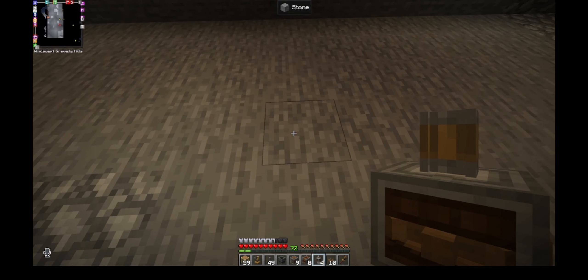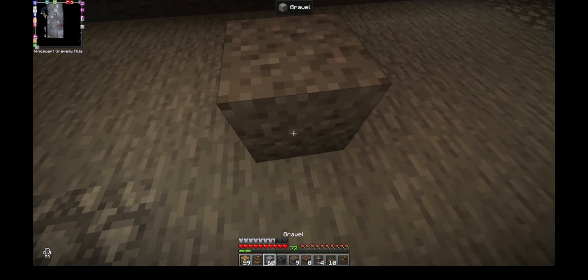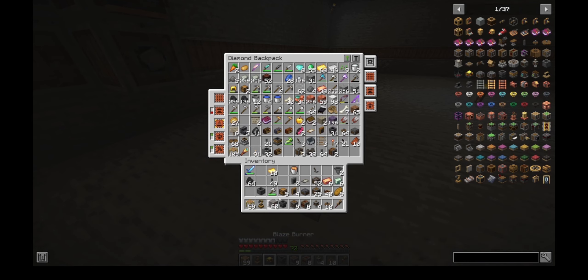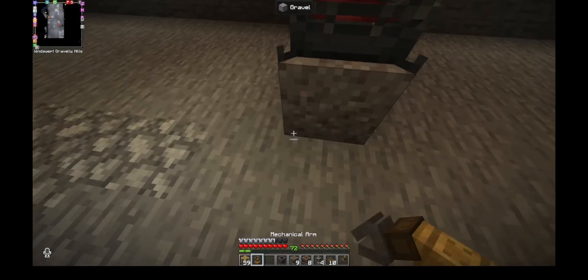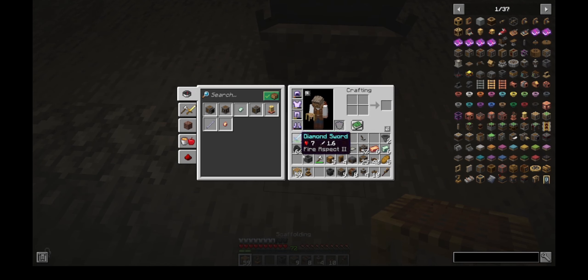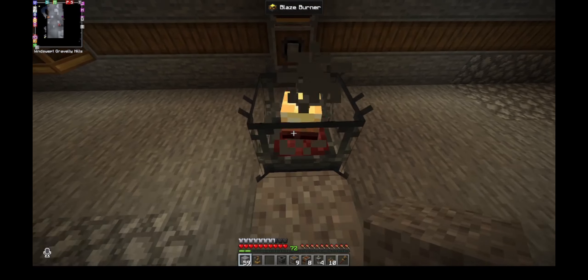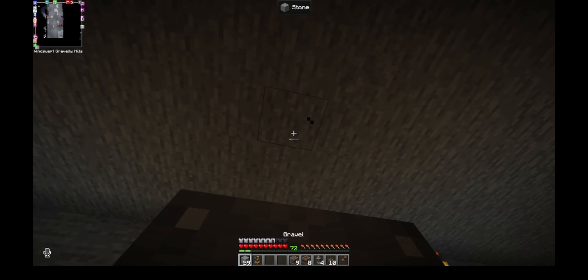What we want to do is come two or three blocks out here and place a temporary block down somewhere. Let's put some gravel. On top of the gravel we're going to put our friendly little blaze burner, and then on top of that we're going to put our basin. Straight above the basin we'll put our mixer.